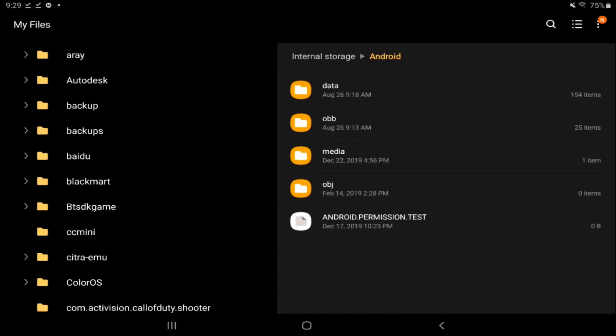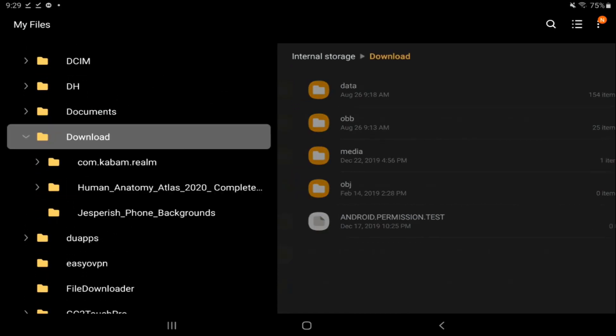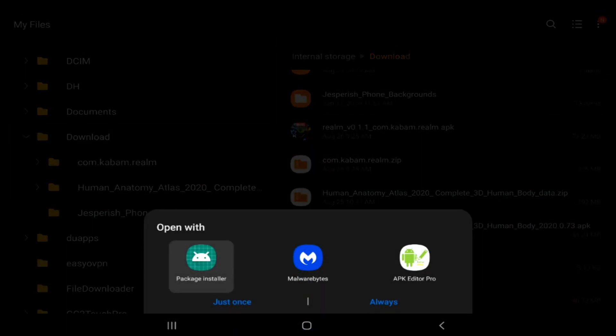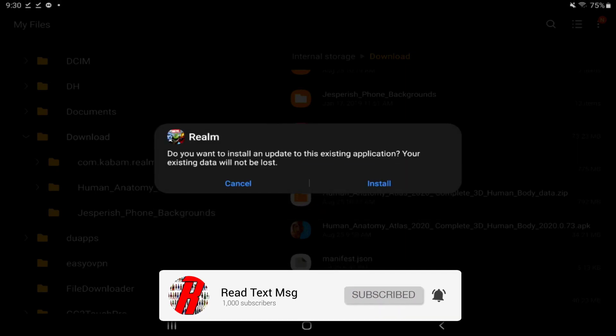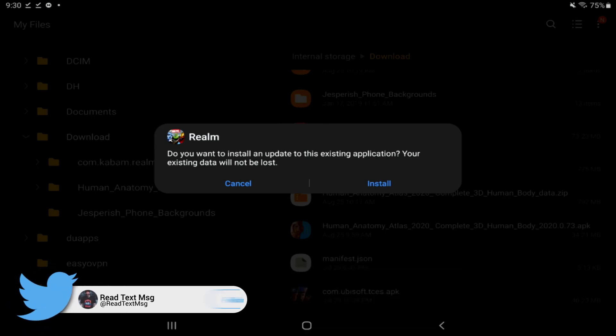Once that's done, go back to the Downloads folder and install the APK with the package installer. Hit Update Existing Application. I'm not going to do it since I already have it installed, but that is exactly what you need to do.